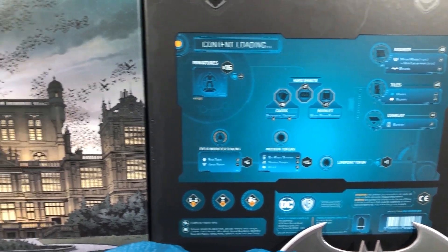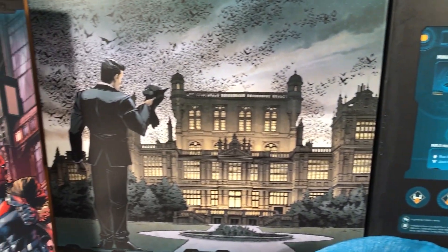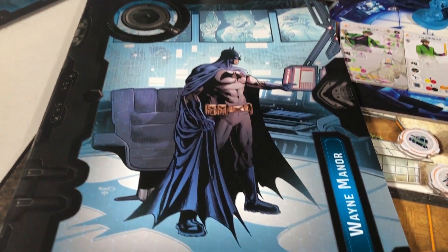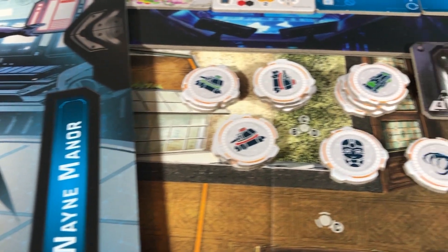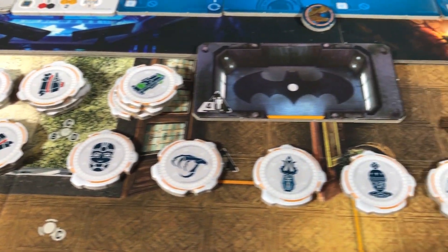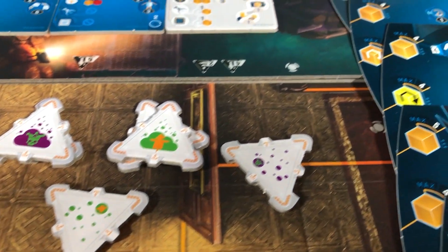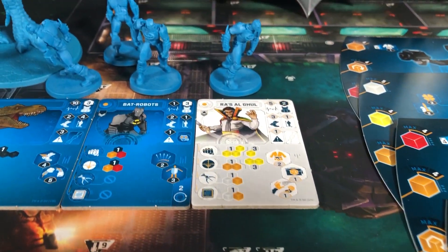Back cover of the box, front cover, the Wayne Manor expansion, the rulebook, some tokens for the scenarios, and hero tiles.